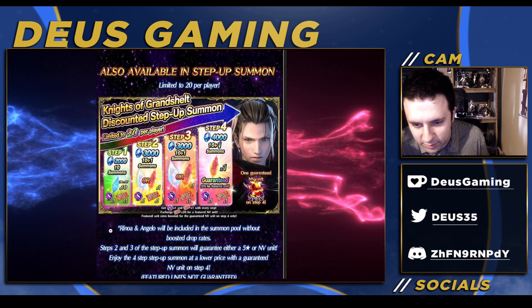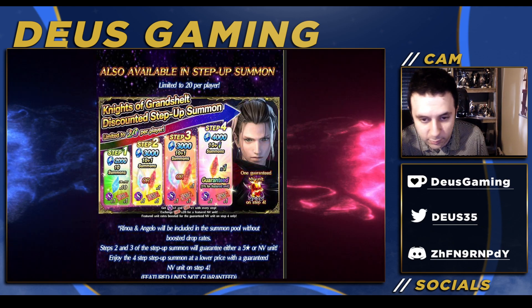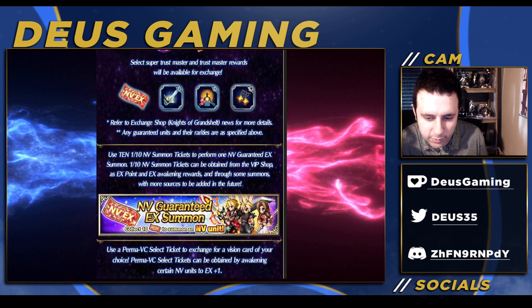Reno and Angelo are also included in the summon pool with unboosted rates, so there's a chance to get her as well, but don't count on that.